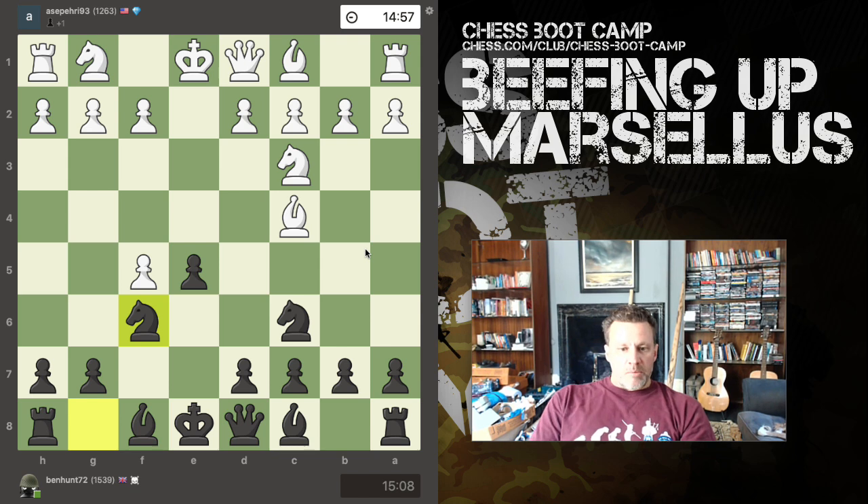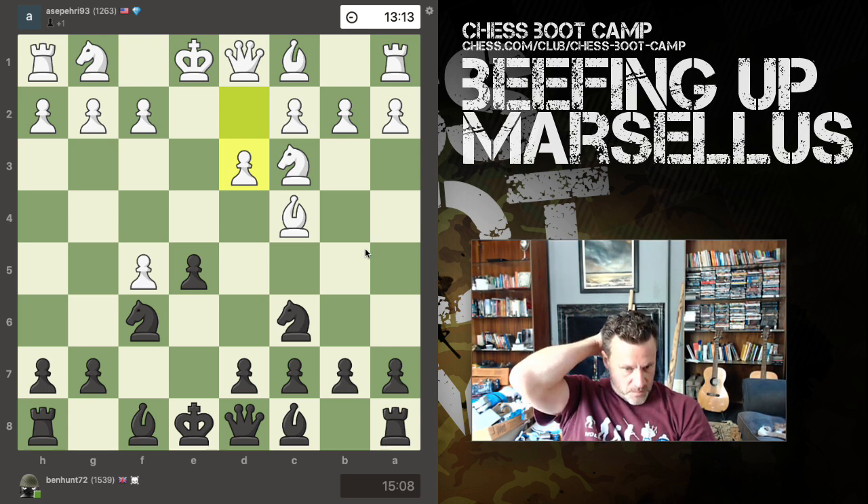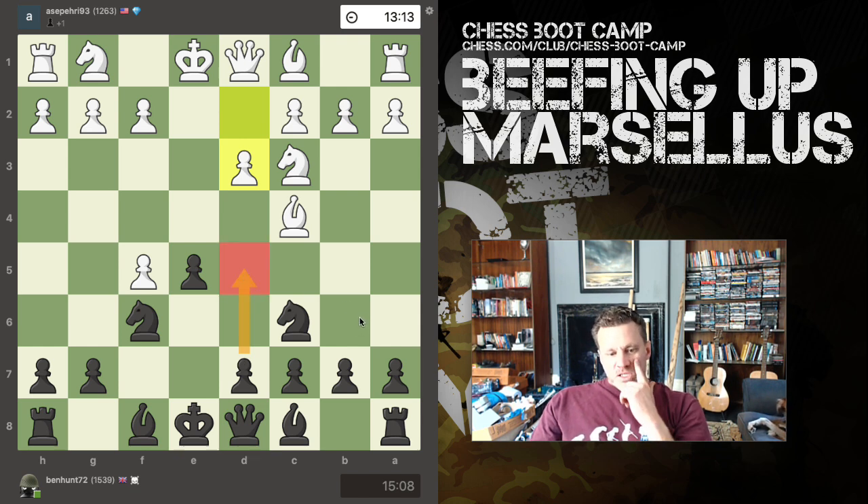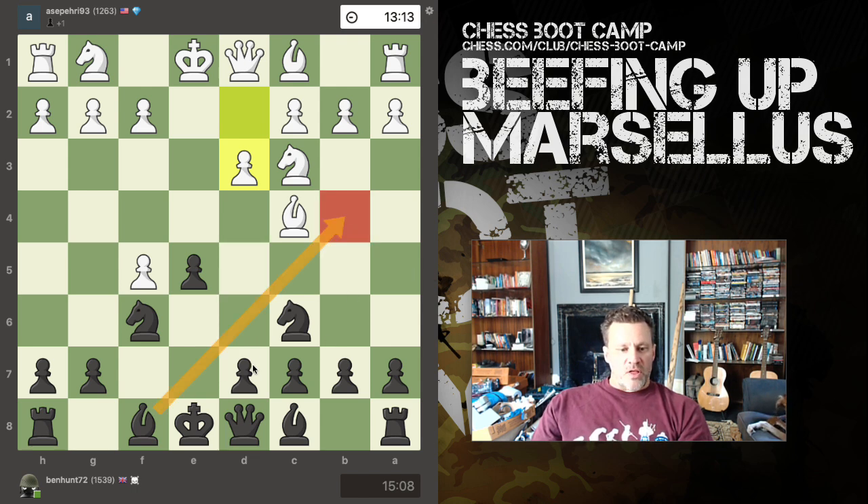I play knight f6. My opponent pushes d3, the most common move, and in the game I now play pawn to d5. This is the point at which I want you to pause, because Stockfish said this is an inaccuracy. The better move is bishop to b4, then d5. I want you to pause and try to figure it out for yourself before I explain what I realized.